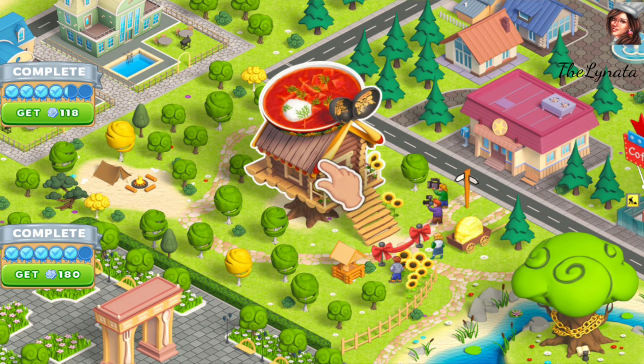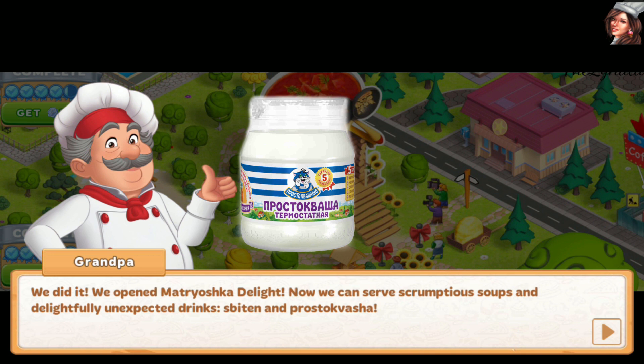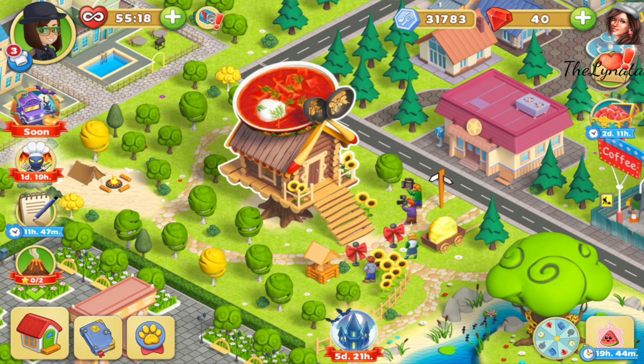Wow, look at this soup on top — it's borscht, it's called borscht! On top of it there's like a little witch house. Now the moment we've been waiting for — we did it, we opened Matryoshka Delight! Now we can serve scrumptious soups and delightfully unexpected drinks. It's even a surprise for me — what is 'prosto crash'? Let's go see it. I could watch this little house with the borscht soup on top forever, it's so nice.